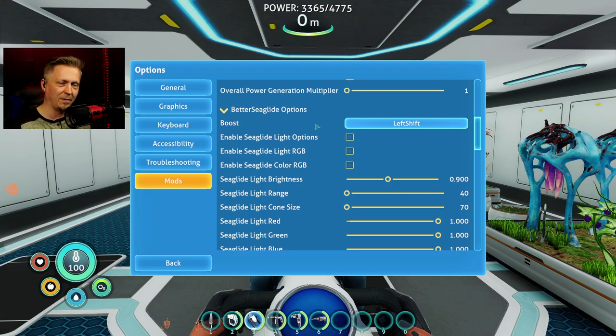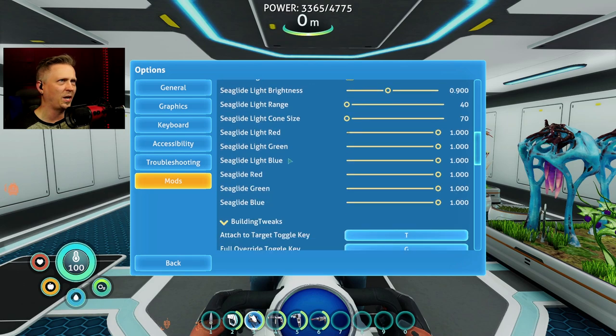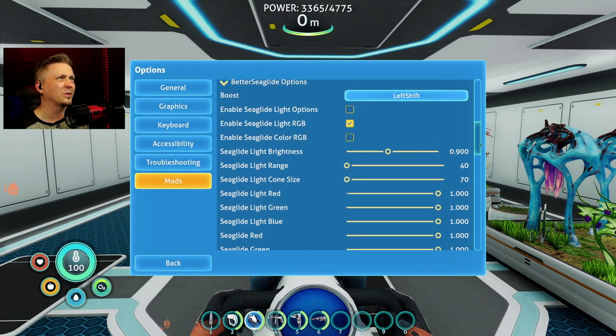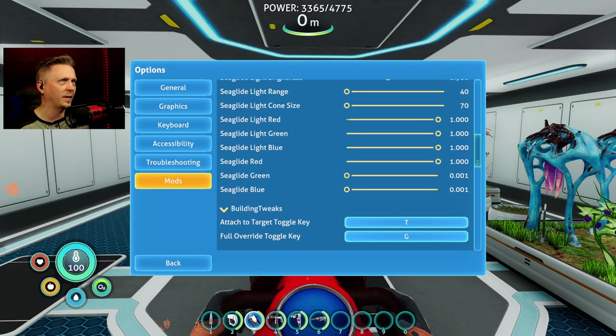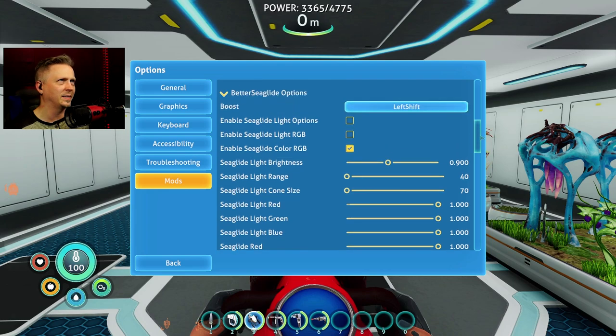For one, we get a boost with left shift. There is a mod out there already that does a boost for the sea glide - this has that included. We have light options so we can change things like the brightness, the range, and the cone size. We also have light RGB to change the red, green, and blue, and sea glide RGB to change the color of the sea glide itself. Oh, yellow - I like the red. Let's go straight red.